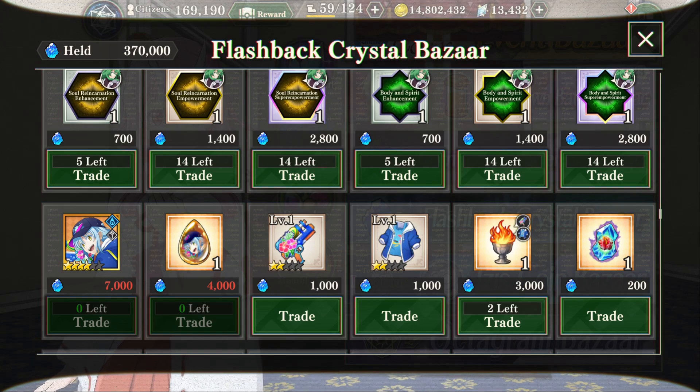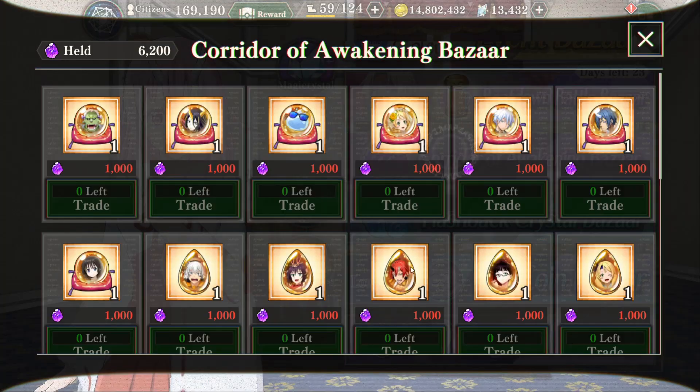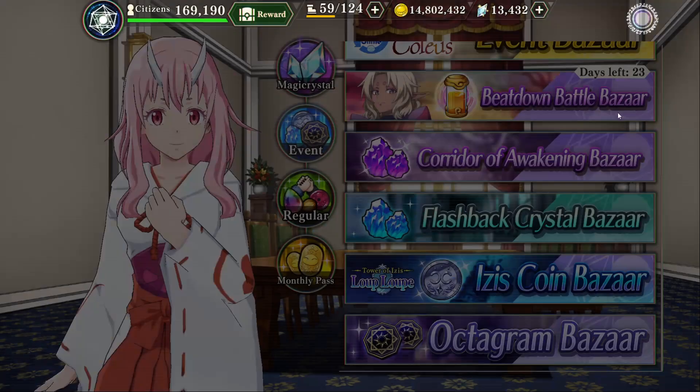Or, you could just buy the initial copy, buy his gear, buy all this stuff, and then spend the Corridor of Awakening crystals and buy dupes from here. Now, it's not gonna get you to 120 — it'll get you to probably 100 — but it's probably easier to do that than spend all your flashback crystals. So if you go buy the base copy of Rimuru for 7,000 flashback, do the Corridor of Awakening, you get so many of these crystals that you could just buy some free dupes for him and spend your flashback crystals on other units. You don't have to buy all the dupes of him — you could spread it out if you want. But that's an alternative method, and whether or not you want to do that is entirely up to you.